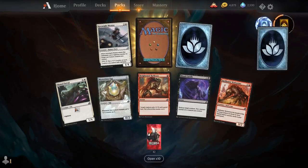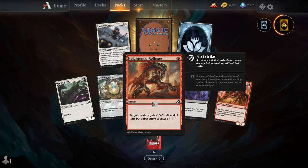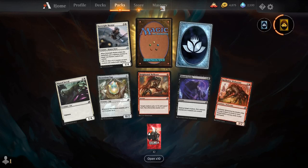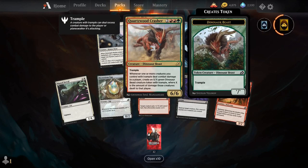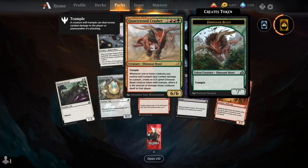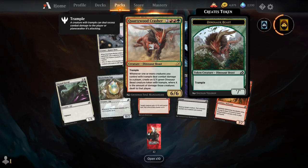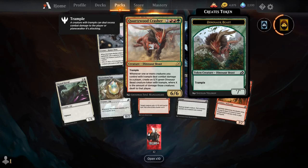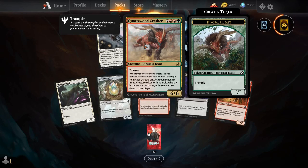Main Serval, Mysterious Egg, Heightened Reflexes, Blood Curdle, Spell Eater Wolverine, Keen Sight Mentor, and our rare is Quartzwood Crasher. For 2, 2 Red and a Green, you get a creature Dinosaur Beast — a 6/6 with Trample. Whenever one or more creatures you control with Trample deal combat damage to a player, create an X/X green Dinosaur Beast creature token with Trample, where X is the amount of damage those creatures dealt to that player.